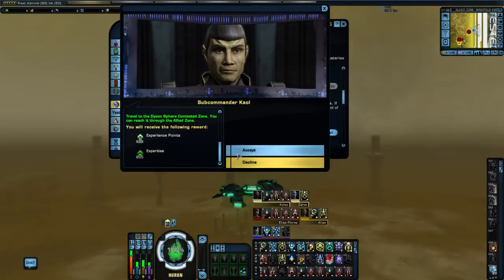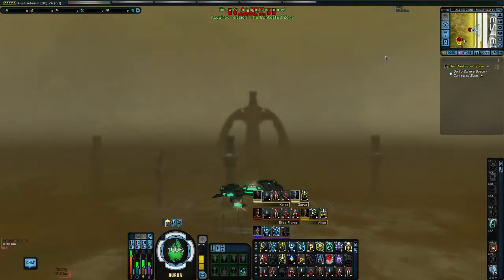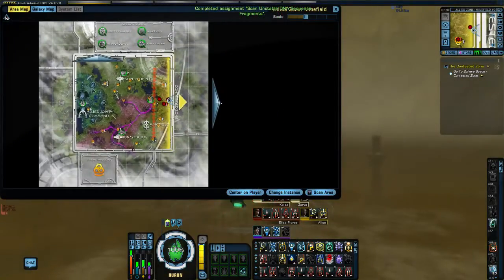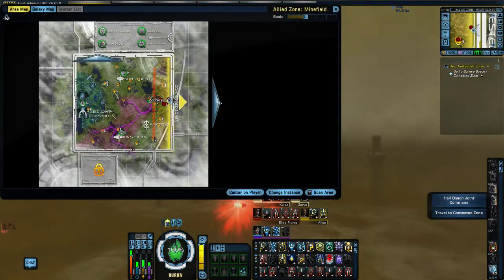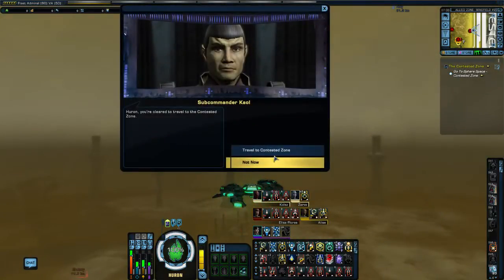If I open up the map, you can see we're at the edge of the allied zone, and this is where we're going — we're going to the contested zone, which is the next area. So, travel to contested zone.